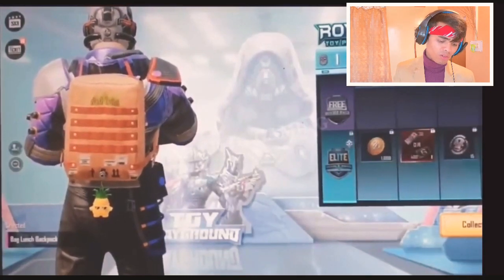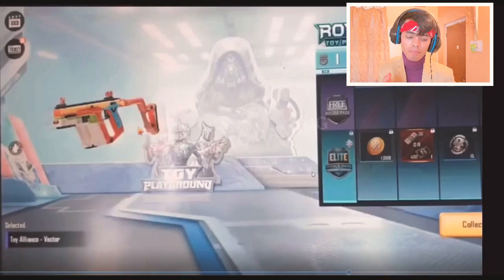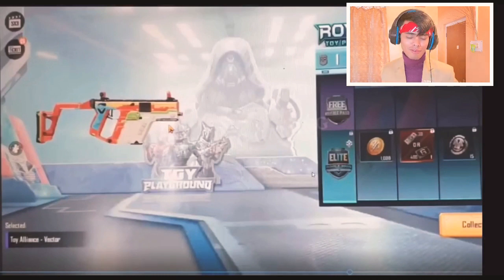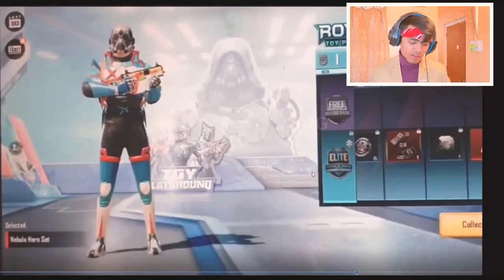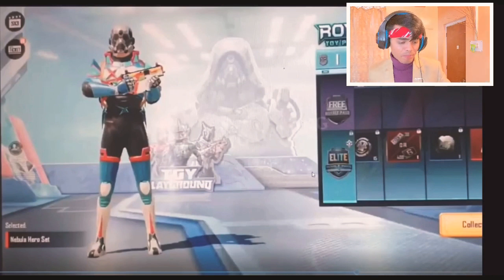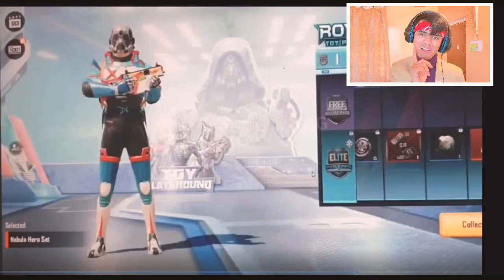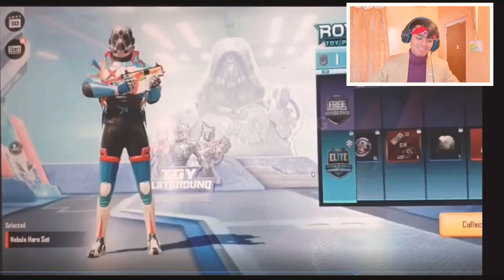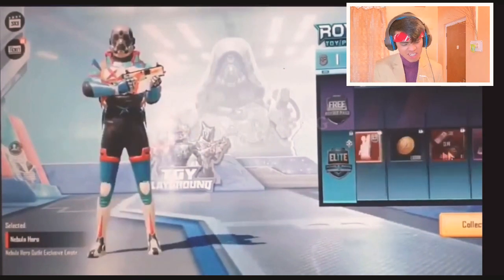At 90 RP, you'll be getting the Vector — and it's shown in the banner as well. So you'll get that Vector if you buy RP, but if you're smart like me, you will not buy RP! At 95 RP, you'll be getting a hero set — it's the blue one. I know you don't like it, but you're still watching this video. Don't forget to like the video! The emote at 95 is okay but not that special.